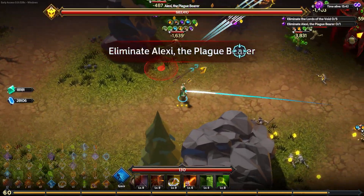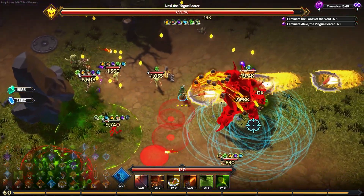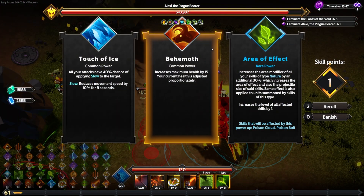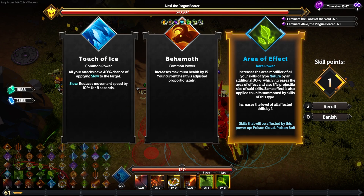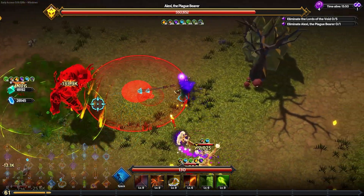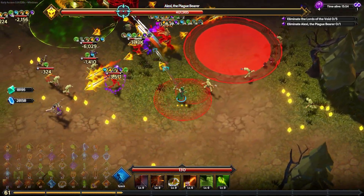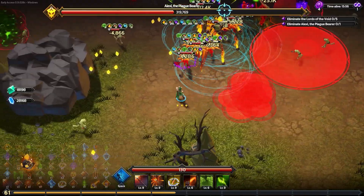Lexi the Plague Bear has come in — the new endless mode only summons one enemy at a time. He had probably like 800,000 hit points — a lot. Increasing the area modifier of all nature skills by 30% so the poison cloud hits more enemies as it wanders. We're racking up hundreds of thousands of damage on Lexi. Our DPS still seems fairly good.